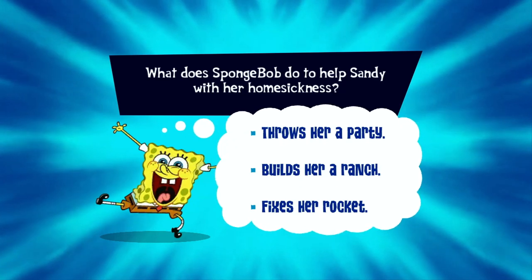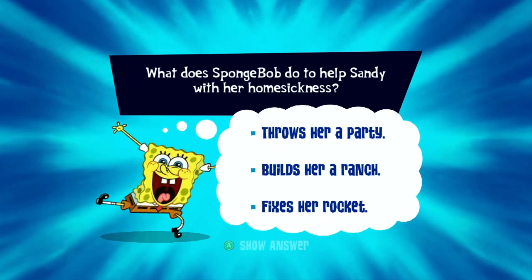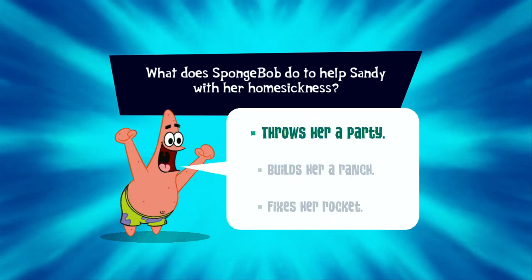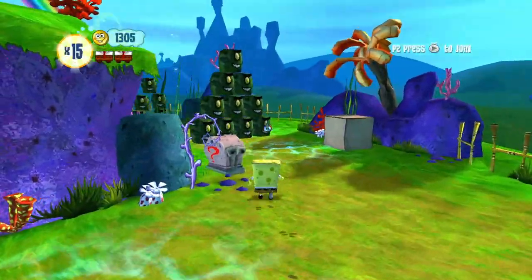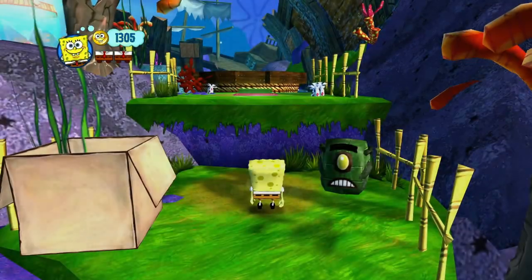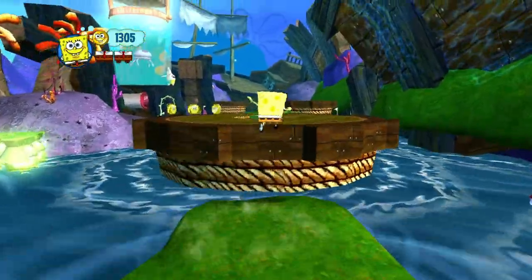What does SpongeBob do to help Sandy with her homesickness? Throws her a party, builds her a ranch, fixes her rocket. Throws her a party. We don't need to see the cutscene again. All right, we'll take this one, which unlocks the spot where the challenge is.